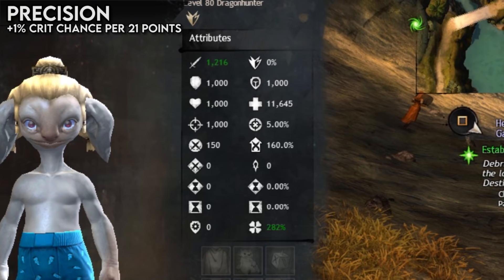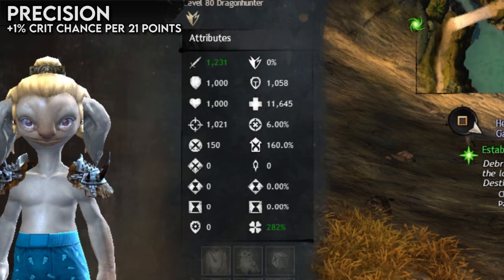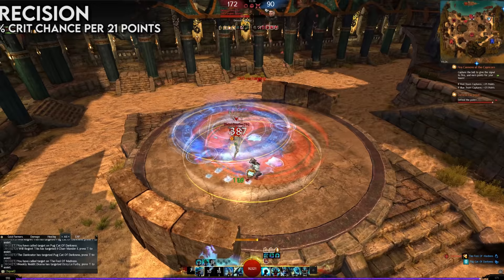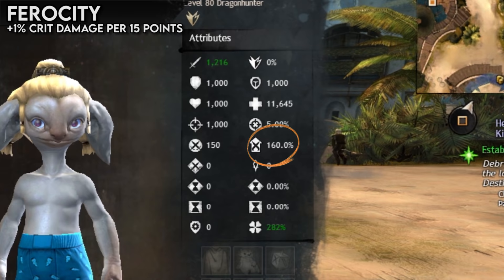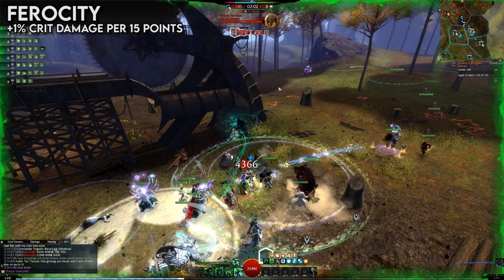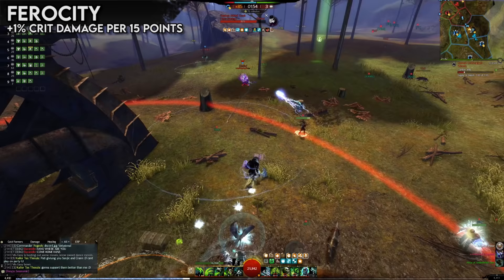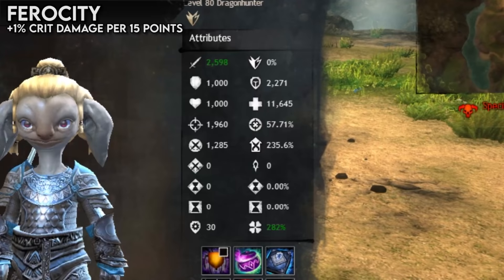Power attacks have a chance to critically strike, determined by precision. Precision starts at a value of 1,000, and every 21 points of precision over that 1,000 increases your critical strike chance by 1%, from a base critical strike chance of 5%. Just pretend that the 1,000 is zero and it will be easy to think about. Precision directly leads onto ferocity, which controls just how good your critical strikes are — each 15 points of ferocity increases your critical strike damage by 1%. For example, 150% critical strike damage means your critical strikes deal 150% of normal damage. All three attributes — power, precision, and ferocity — are very desirable together for great power damage, but ferocity without good precision won't do much, as it only activates on a critical strike.